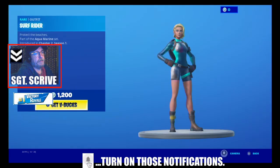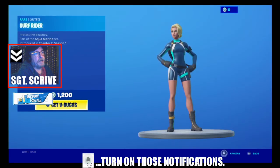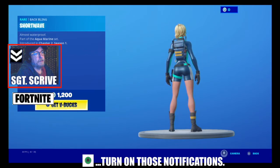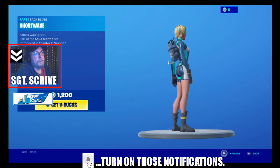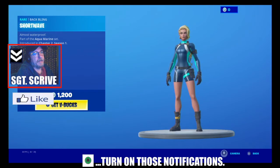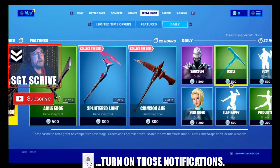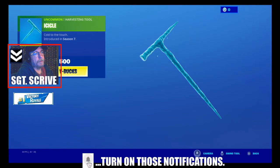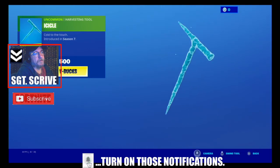Then Surf Rider, part of the Aquamarine set introduced last season, and the back bling Short Wave. $1,200 V-Bucks for that set. You've then got the Icicle Pickaxe in the shop, first introduced in Season 7, for $500 V-Bucks.